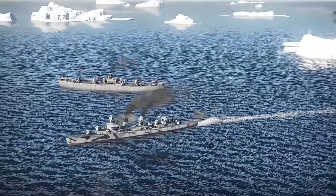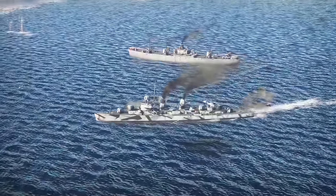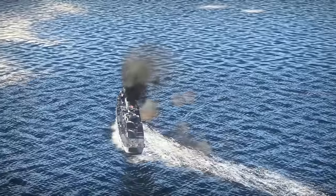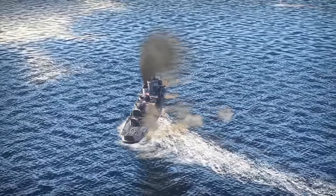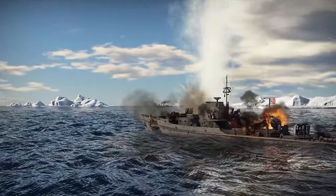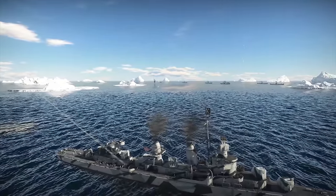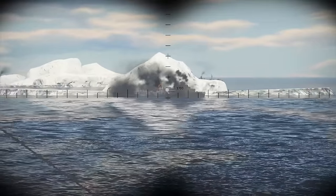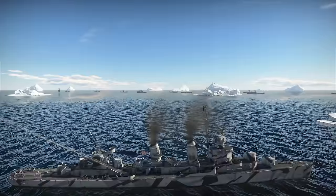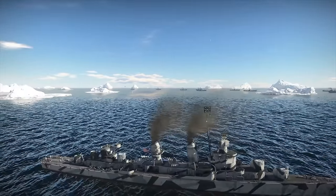Boom! As you have no doubt guessed, approaching the destroyer and engaging it at close range is a very thankless task. Reaching speeds of 36 knots — 68 kilometers an hour — the Fletcher can easily dodge enemy torpedoes, and its massive guns allow it to one-shot any PT boat that gets too close. You're constantly guarded from attacks coming from above.